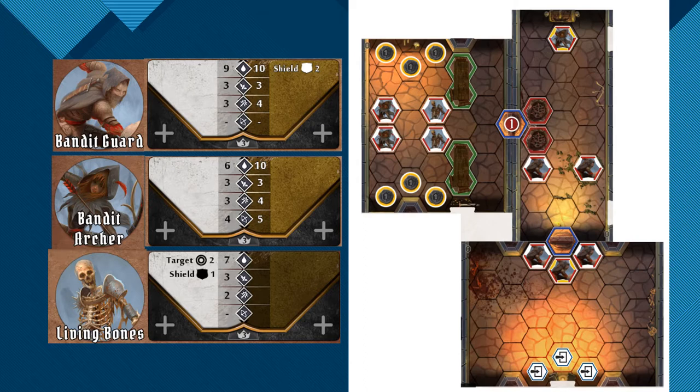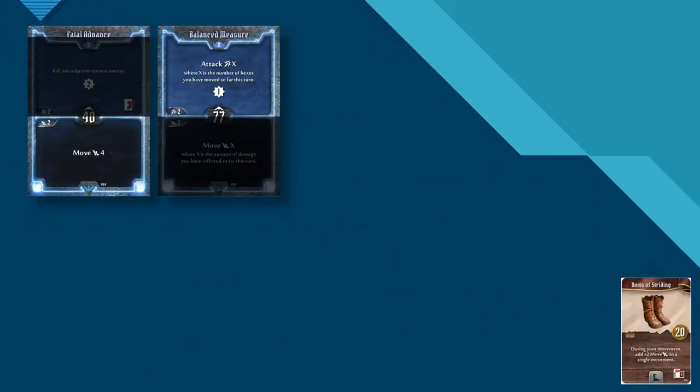Elite Guards have 2 shields, and Bones have 1. The Brute is a fairly combo-centric character. Finding non-loss combos that maximise damage output will be key to victory, so let's proceed with that. We'll begin with a combo we are familiar with from the Masterclass playthrough: big movement into Balance Measure.